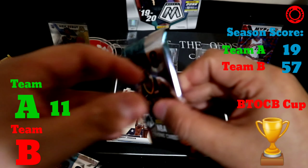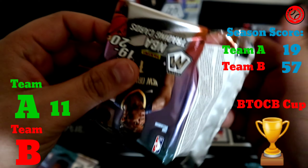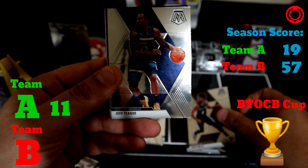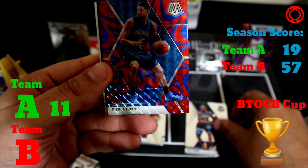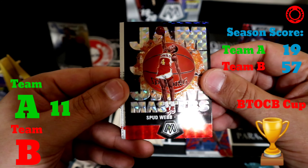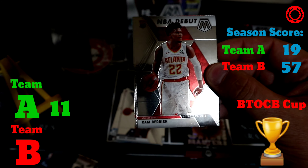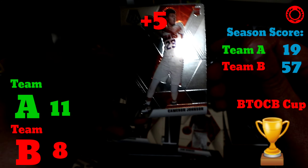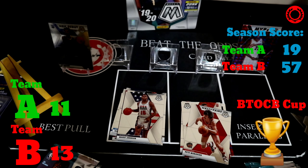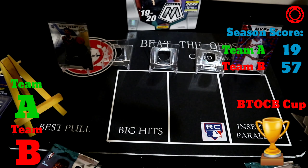Moving over to Team B — Daniel Theis is first, then Patty Mills, Jeff Teague, and a Nikola Vucevic run. Spud Webb in the Jam Masters silver Mosaic — pretty nice card. Cam Reddish NBA Debut for eight points, Cameron Johnson for five, and Pete Maravich. That gives the edge to Team B; they would have taken that round and all the cards with it.